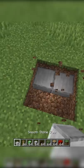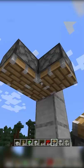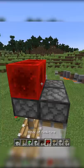Start by digging a 2x2 hole in the ground and place stone slabs. Place armor stands on top of this along with mob heads. Place pistons above this and push smooth stone and glass into the armor stands.